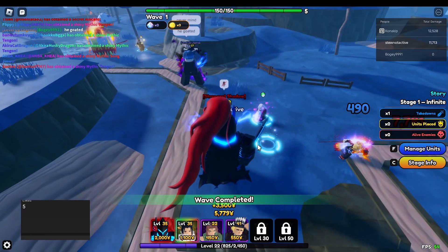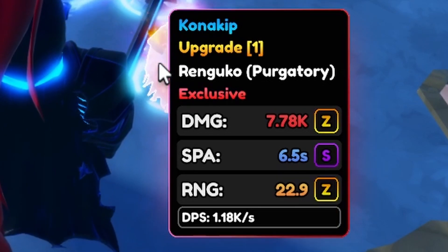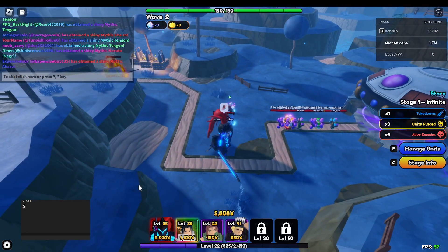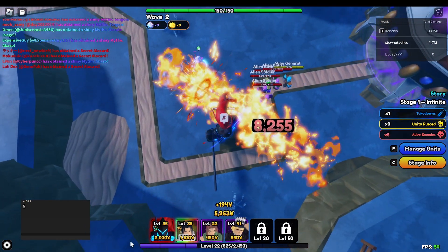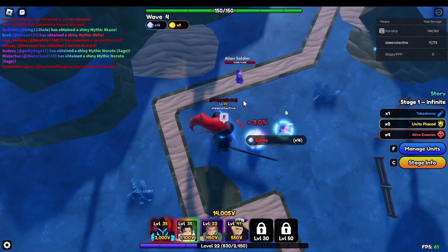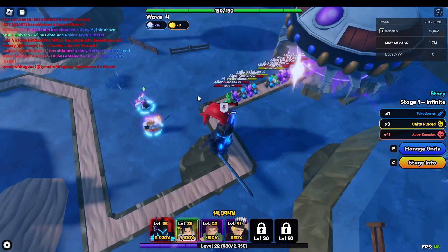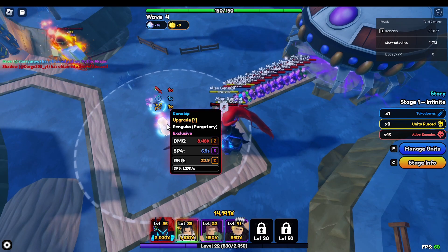Let's get into the showcase right away. So we got Ren Goku on placement — he's doing 7.7k damage, 6.5 SPA, and 22 range. You can see this guy's stats. Let me turn my VFX on because I'm 95% sure they're off. Alright, let's see this. It does look like this guy is a line attack, so that is pretty decent — he just does a straight line. The range on placement is not that bad either. This unit looks pretty good with Monarch.